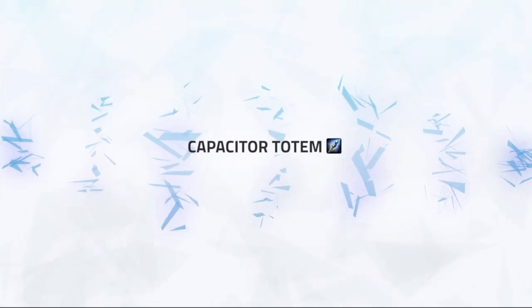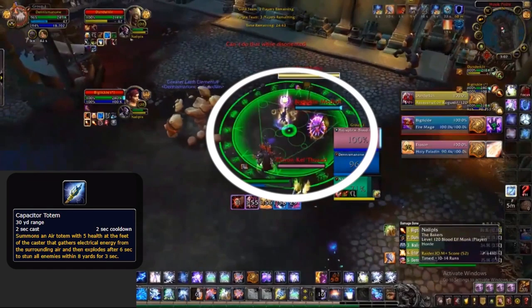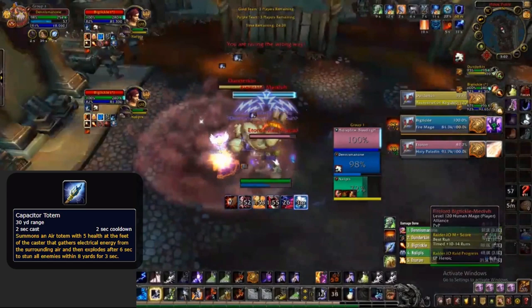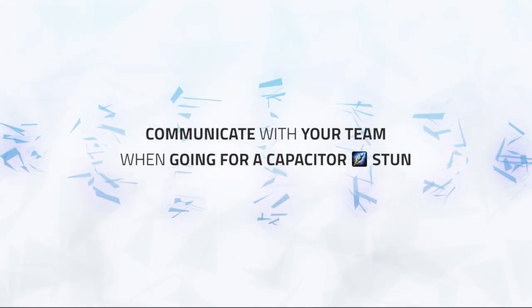As briefly mentioned earlier, the best way to use Capacitor Totem is to use it on top of targets close by, then use Sundering so they are unable to hit the cap totem unless they have very quick reactions. Against an Iron Paladin, it's critical to stop as much pressure as possible here as an enhancement shaman. Here I go for a cap stun on the rogue and mage, but fortunately the paladin runs in as well. Since they are all in front of me, I can land a triple Sundering during my cap totem's cast time. This ensures my cap stun lands in most cases — the rogue was unaffected by Sundering as he had Evasion up, but luckily he didn't kill the cap totem in time, meaning I landed a triple stun on the entire team, stopping their pressure and allowing us to counter pressure.